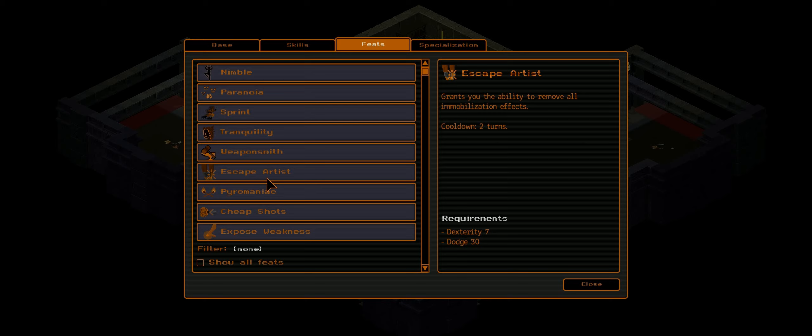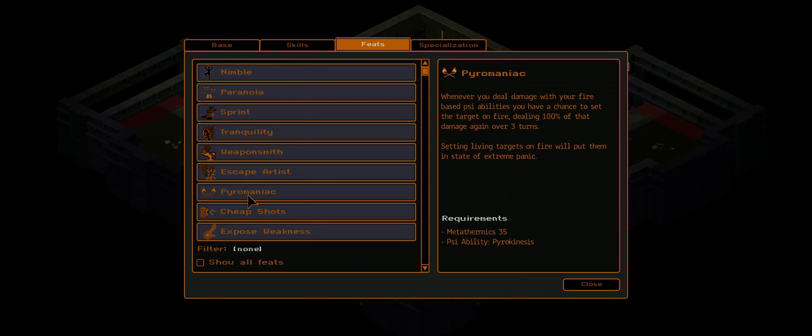Escape Artist gets us out of all roots — this has saved our lives in Deep Caverns at least 6 or 8 times, and will prove extremely useful in the Black Sea thanks to spiders and nets. Pyromaniac gives us a chance to set things on fire with our fire spells. We are not using ice spells — we're probably one of the few people taking Metathermics who aren't using a single ice spell. Because this sets people on fire, it also makes them run around in fear and affects all fire abilities we use. It might affect our exothermic aura, but I'm not 100% sure.